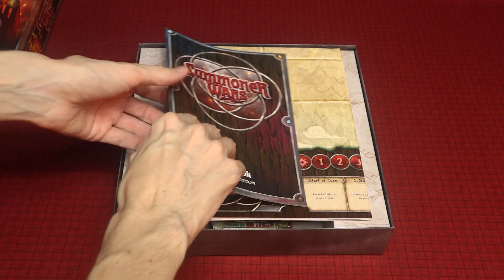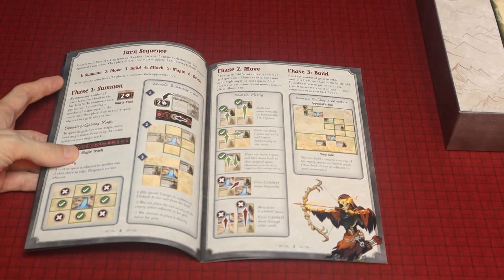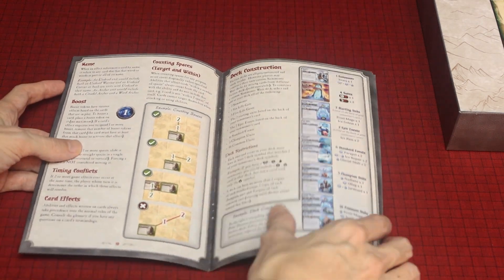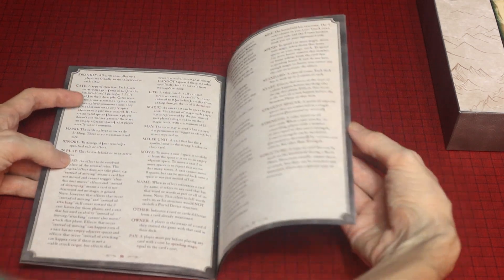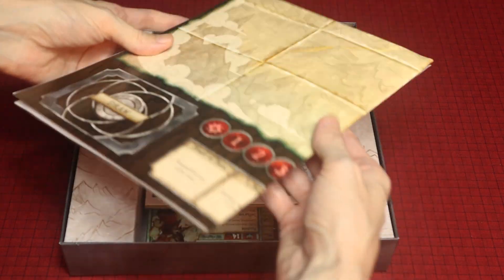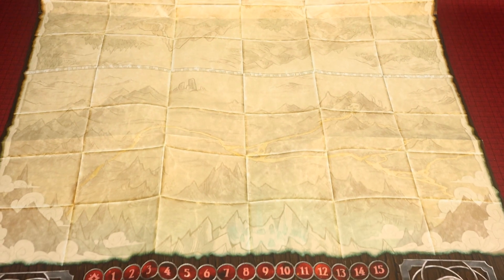So we have the rulebook and a glossary in the back. Then we have a paper board. If you have the Master Set, you get a much nicer board, but this will work.